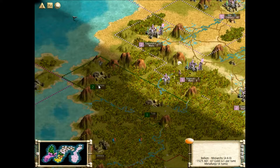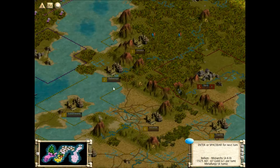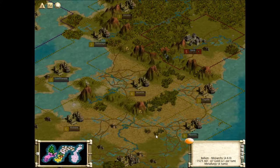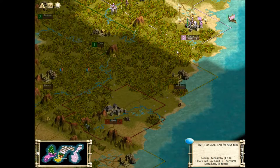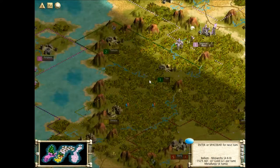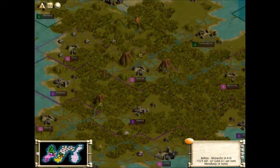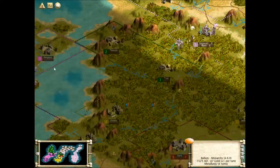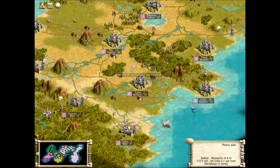So what I'll do is attack the Aztecs and skip through that territory, then attack the Japanese and take their town, then attack the Zulu, take this town and move down through the Zulu territory. In the meantime, I might garrison some troops around these one-pop towns waiting for them to grow. Hopefully things go alright.